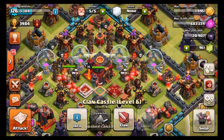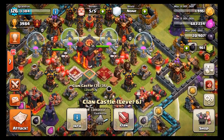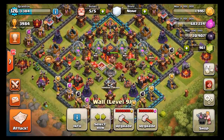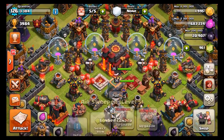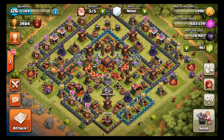I guess I'll have my clan castle troops and we'll see how this goes. I might need to move my air bombs and stuff a little bit down, but it'll be interesting to see how it does. I'll let you guys know as soon as I get an attack on here. But yeah guys, this is my first town hall level 10 air sweeper defense. It's incorporated pretty well in here — I think it's a pretty solid base, we'll see what happens.